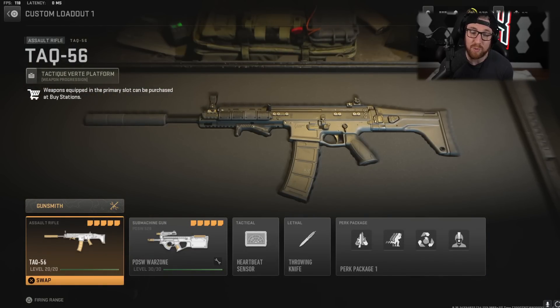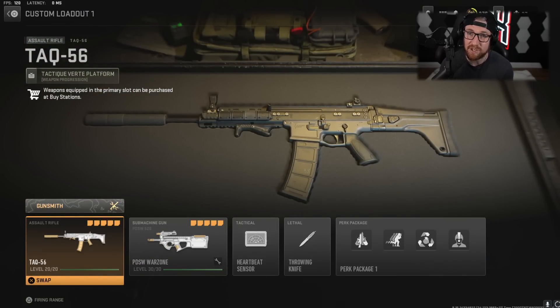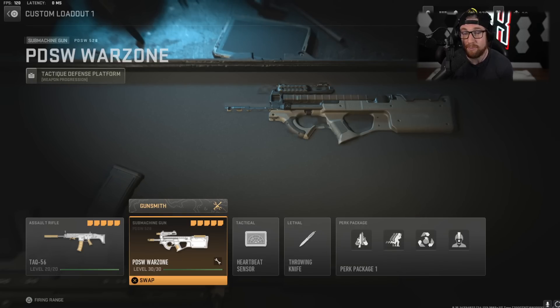As far as our first class, we have the TAC-56 and the PDSW. The TAC-56 did catch a nerf in Season 3; however, it is still really good. It just has such low recoil, such good control, and such good damage — there's no point in not using this weapon. The PDSW is just a bullet hose, it is fun to use, and if you haven't given it a shot I really highly recommend it. It's not my favorite SMG — we'll get to that later — but it is up there.